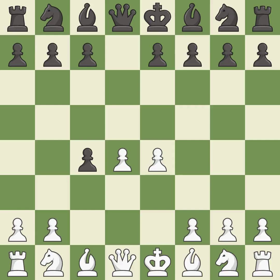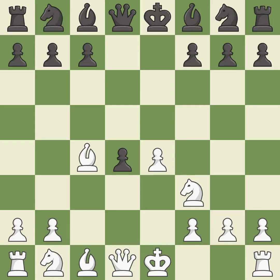E4 takes full control of the center and allows the light-squared bishop to attack the pawn on c4. E5 takes space in the center, attacks the d4 pawn and allows the dark-squared bishop to develop. Nf3 develops the knight toward the center, attacks the e5 pawn and defends the d4 pawn. Exd4 captures the pawn on d4 and controls the important e3 and c3 squares.